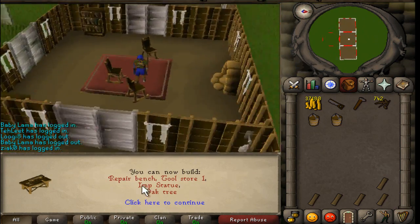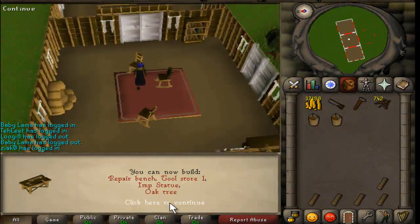And a workshop. Sick. Fair bench, two for one, imp statue and an oak tree. Nice.